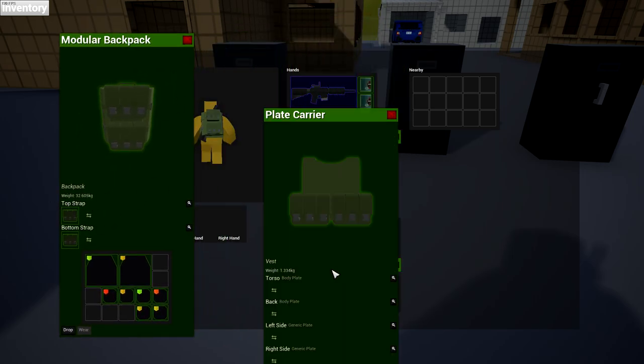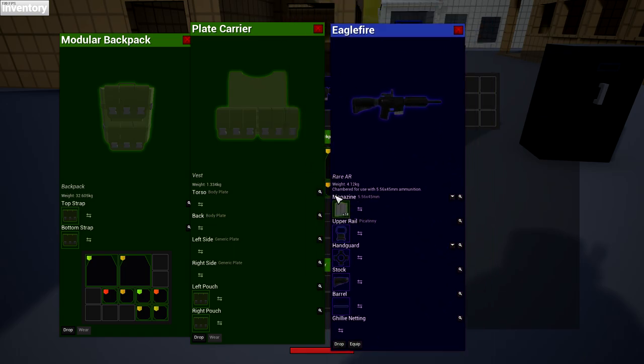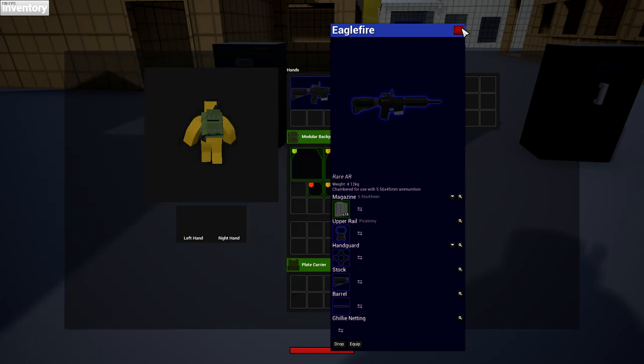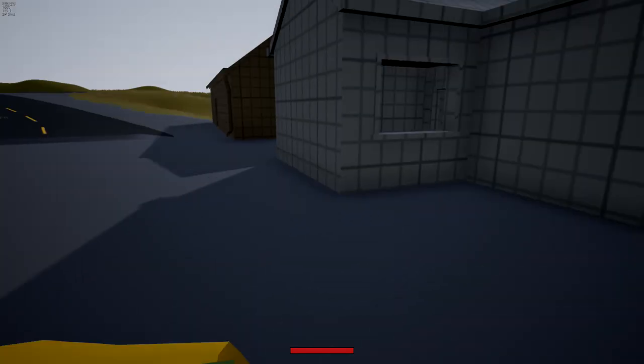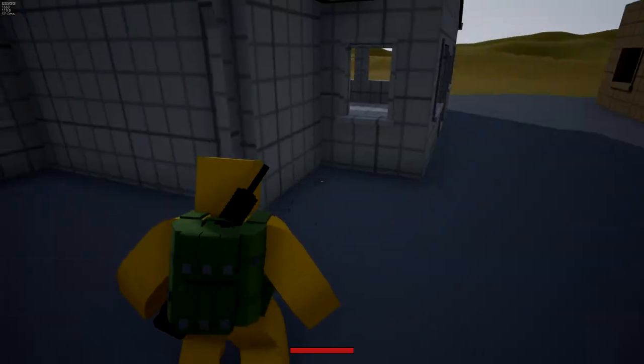Now if we look at everything, you will notice that everything has a weight. Every single thing has a weight — the modular backpack has 32 kilograms, the plate carrier has one kilogram, the Eagle Fire will have four kilograms, and this weight adds up. I'm not sure if you can see the total weight you're carrying — maybe that'll get added later — but from what I've read, it's supposed to affect your speed.